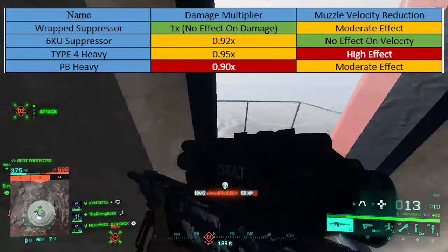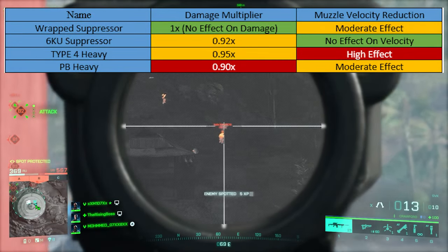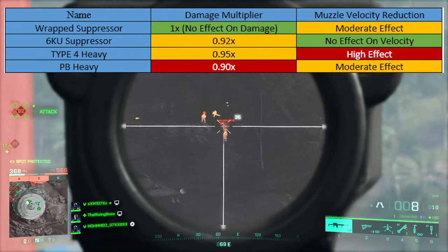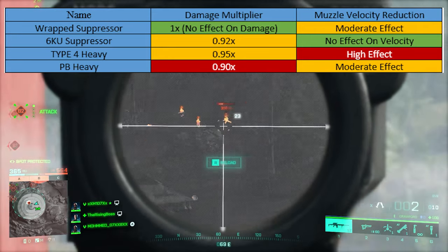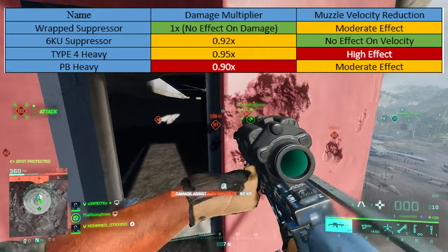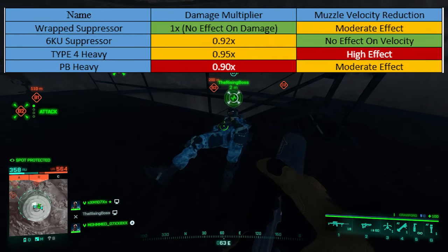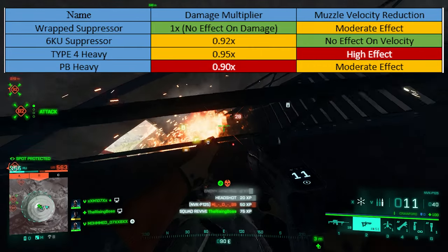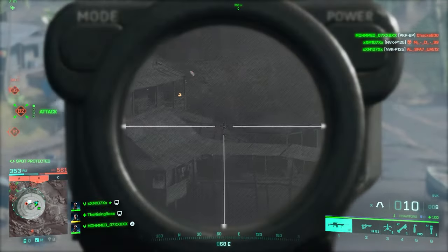Let's review everything one more time — I made a table so we can see it all in one place. You can pause or take a screenshot. Wrapped Suppressor: damage multiplier of 1x, moderately reduces muzzle velocity. 6KU Suppressor: damage multiplier 0.92x, no effect on muzzle velocity. Type 4 Heavy Suppressor: damage multiplier 0.95x, highly reduces muzzle velocity. PB Heavy Suppressor: damage multiplier 0.9x — lowest of all — with moderate muzzle velocity reduction.